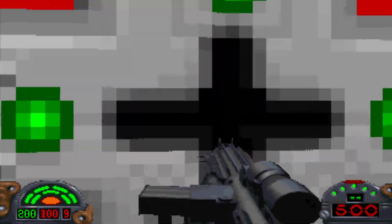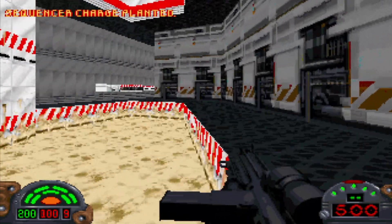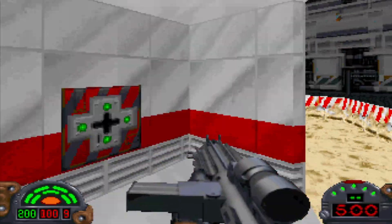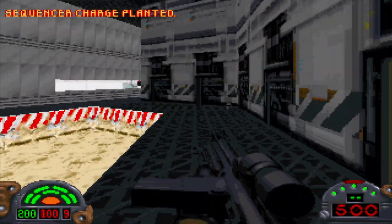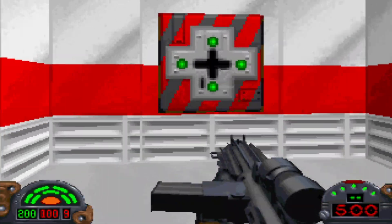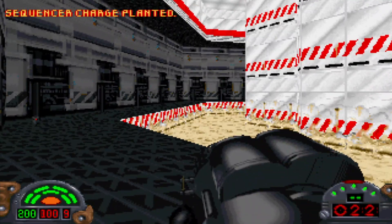Let's go ahead and place the sequencer charges. There are three little corners here — charge one, charge two, and if we go around this way, charge three. All charges set. Jan says: 'Let's blow this ice cube.' Woman after my own heart.